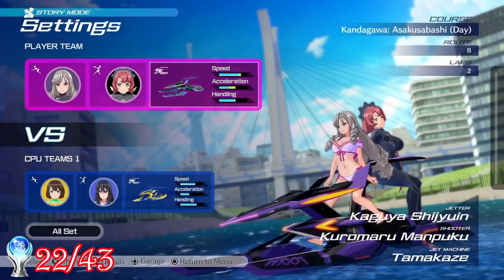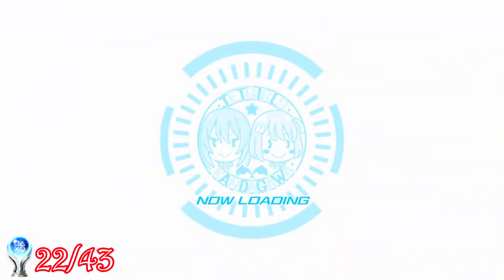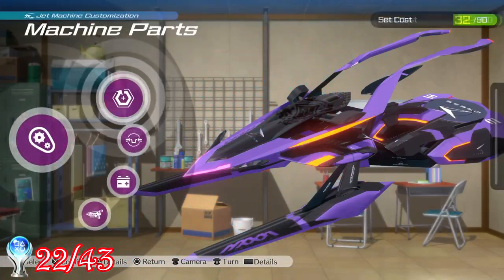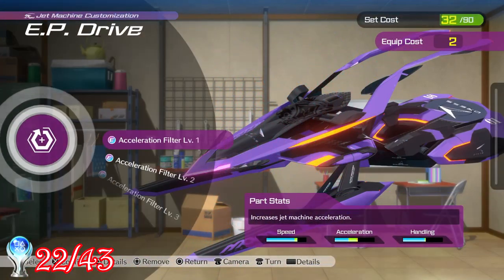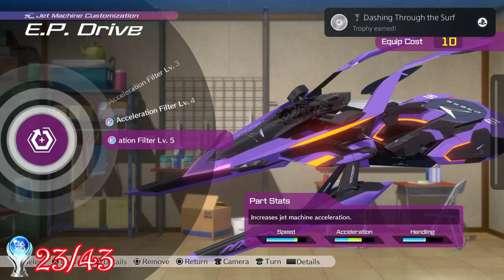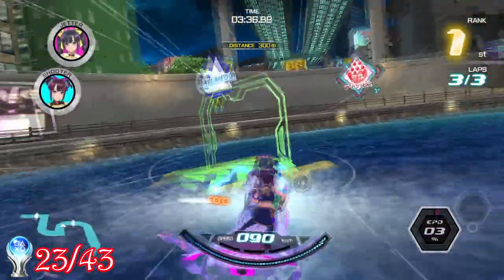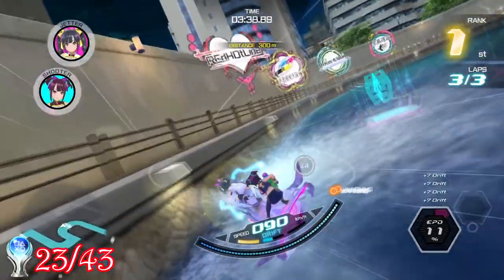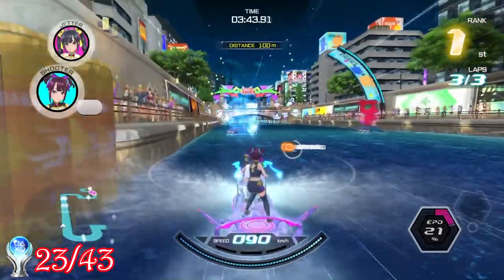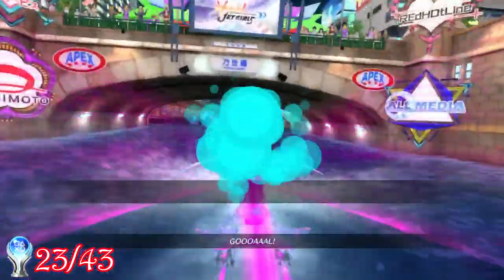With two stories completed, I'd earned quite a lot of points to use in the store, and also unlocked a number of upgrades to fit onto the jet ski. For upgrading 5 of the same type of acceleration filters, I got the trophy Dashing Through the Surf. Then, with all those new acceleration upgrades installed, I went into the third story arc and flew through all the chapters. For completing this specific story arc, I got the trophy Idle Hands.